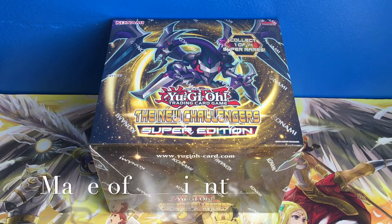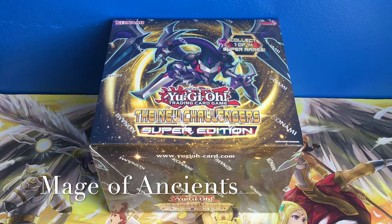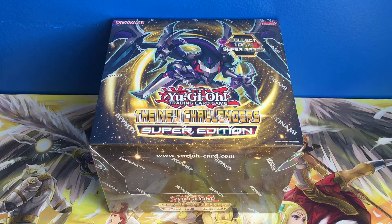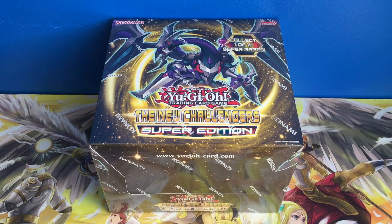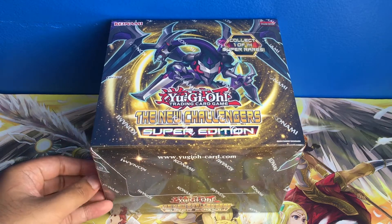Hey everybody, this is the Mage of Ancients and I'm here with a very special opening, this time for the Super Edition version of the New Challengers. This is one of those Arc 5 sets which just happened to have some really good cards lately — cards like Zaborg the Mega Monarch and Herald of the Arclight. And I also heard a couple of Yang Zings are in this set too.